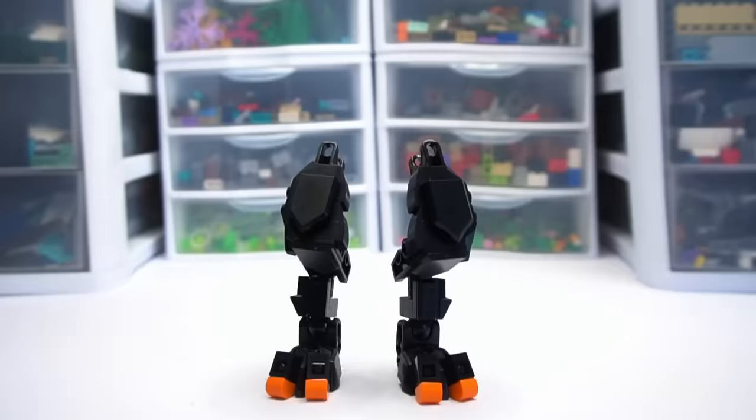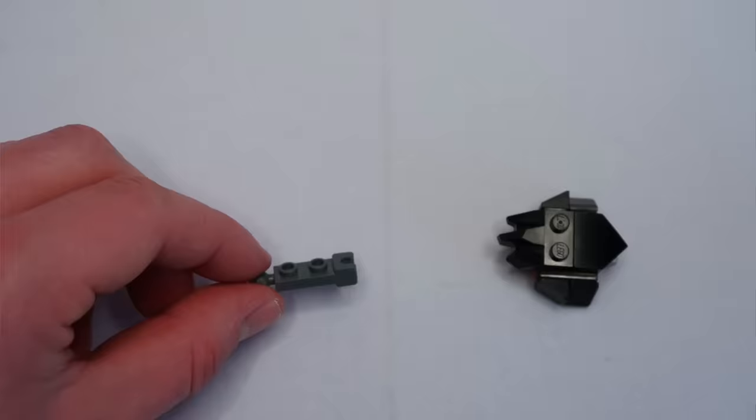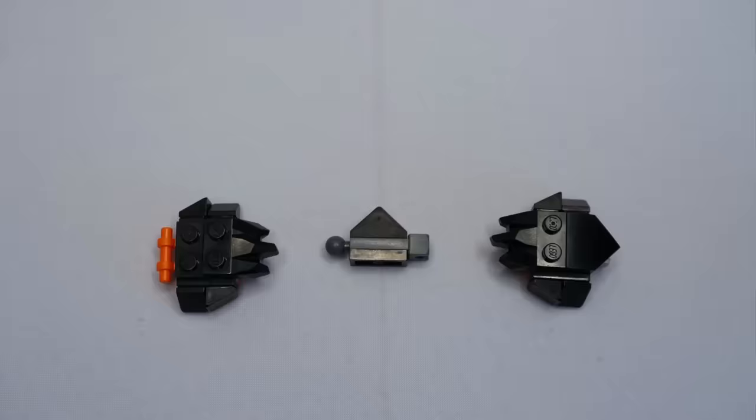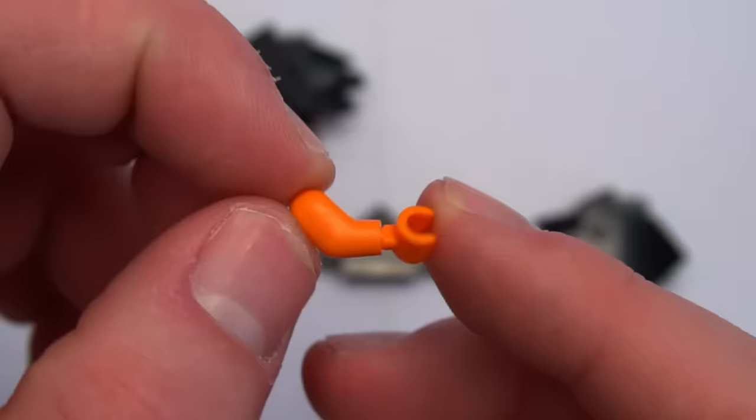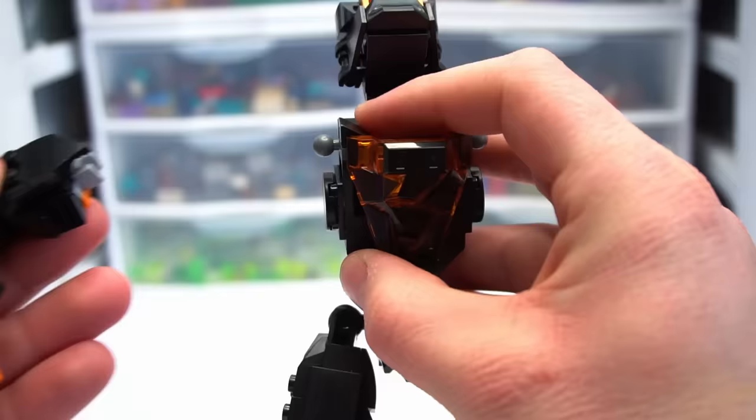Once I had clicked the legs on, it was time to start on the arms. The arms comprise of three different elements: you have the bicep, the forearm, and the hands. For the fingers, I actually used minifigure arms and hands and clipped three of them on. The end result for the hand works very well and it looks pretty bulky.